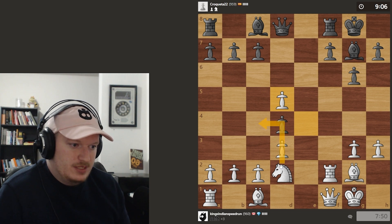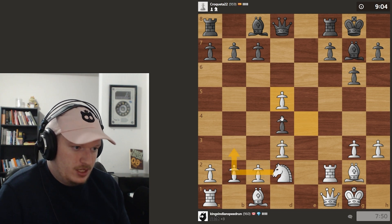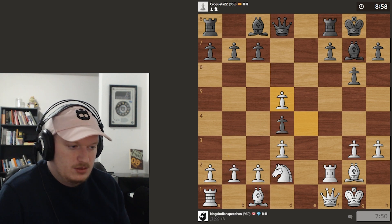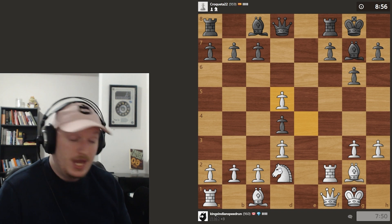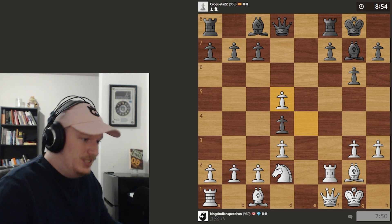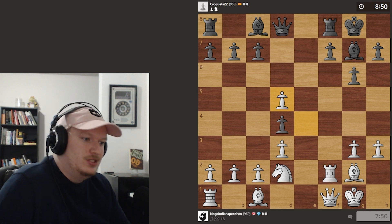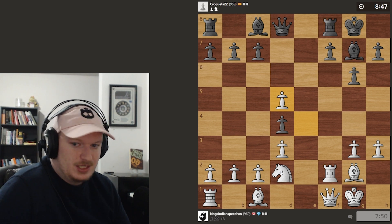Now we can play moves like knight to c4 or knight to b3 and try to target d4, also getting our bishop out. So that would be good. And by the way, we might actually rename this just 'climbing the rating ladder' — shout out to John Bartholomew, of course, because John is the king.